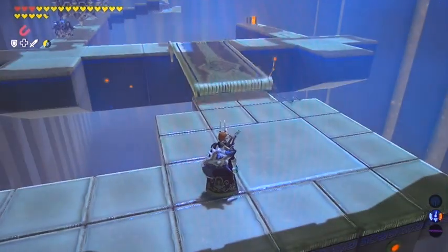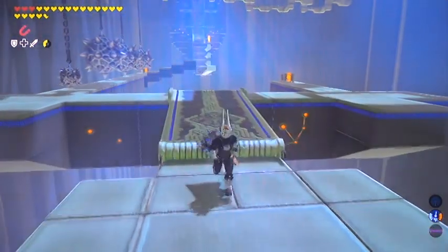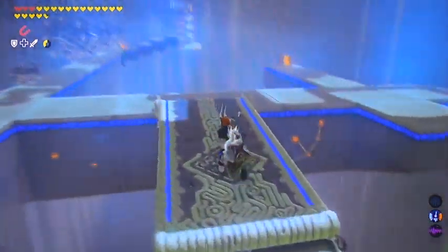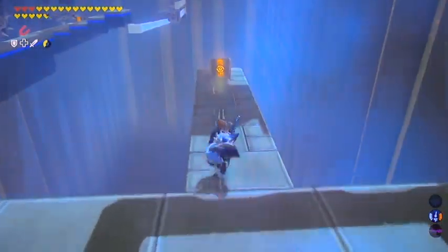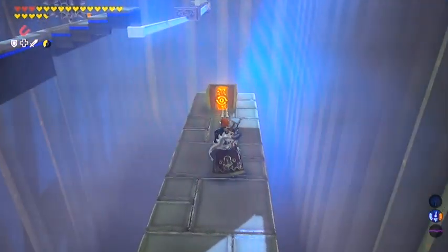Now, sometimes that drawbridge will get stuck up there — I don't know why. You shoot both the ropes, but it just doesn't move. If that happens, just use stasis, lob a bomb arrow up at it, and that should knock it loose.